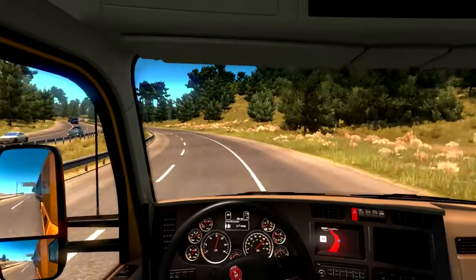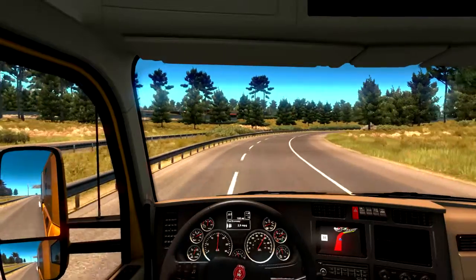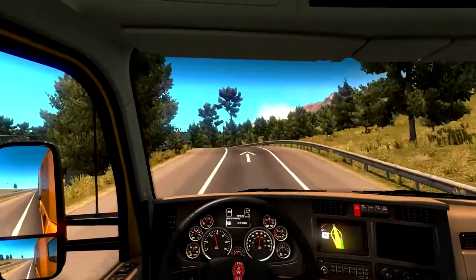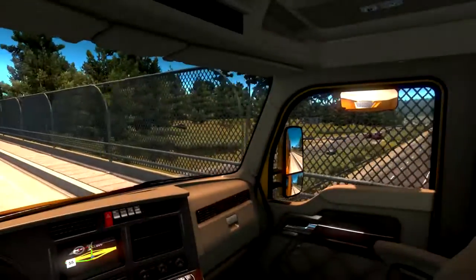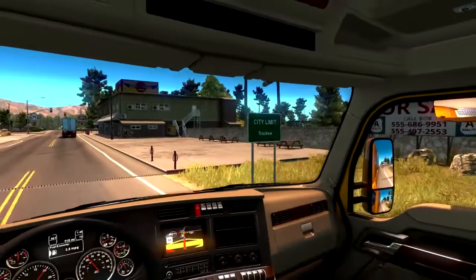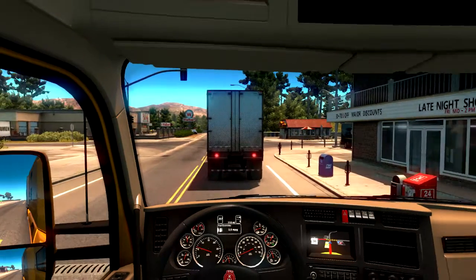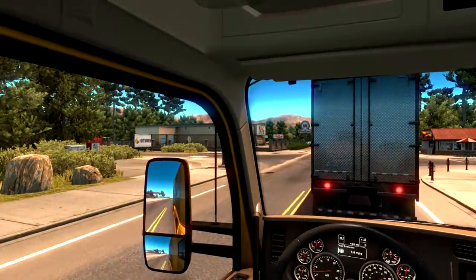55er Limit — sollte ich mal runter bremsen. Was ist denn hier? 55? Da ist 45. Von den Texturen her ist es schön ein bisschen dreckig, und die Straße sieht halt benutzt aus. Haben wir das Schild stehen gelassen? Ich glaube ja. Oder hier in der Stadt — wesentlich mehr Details drin als noch im Euro Truck Simulator.